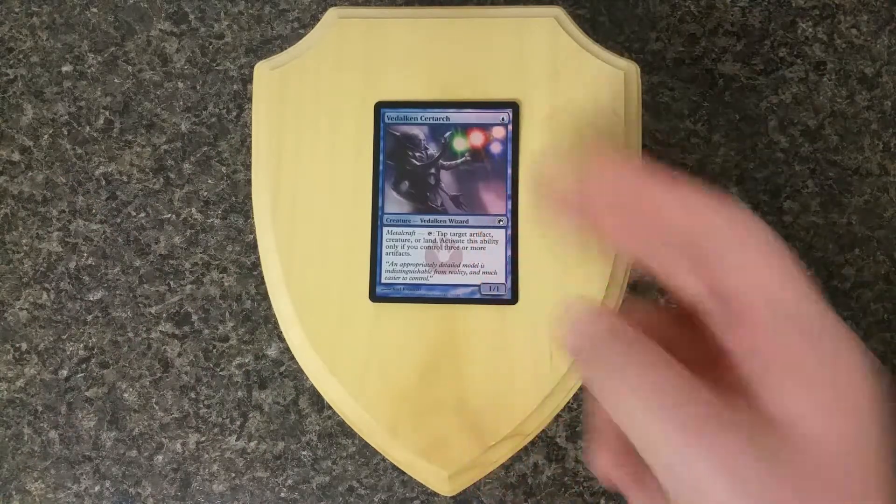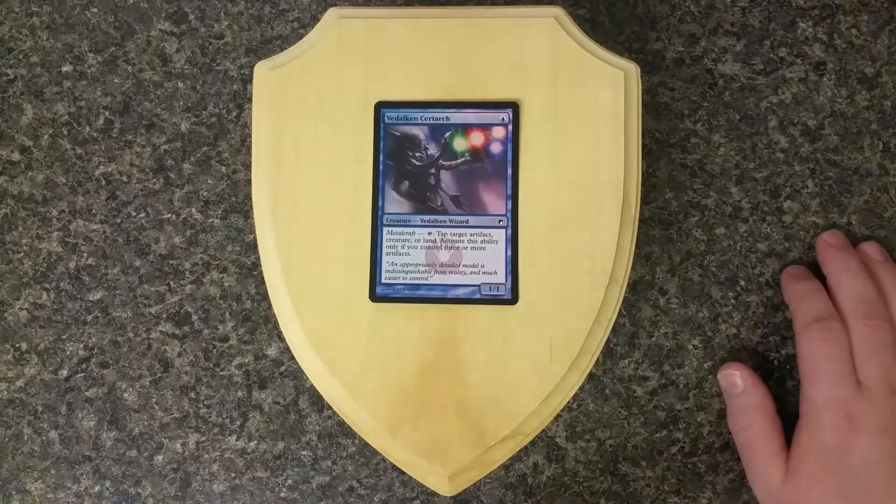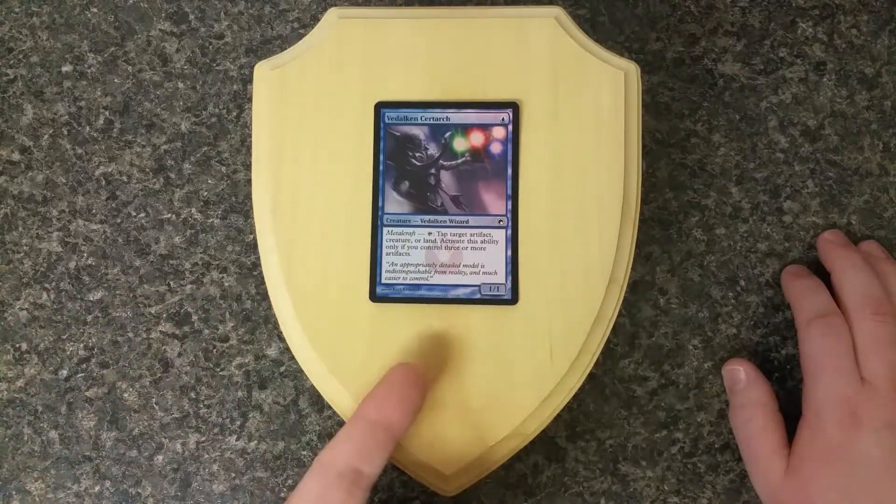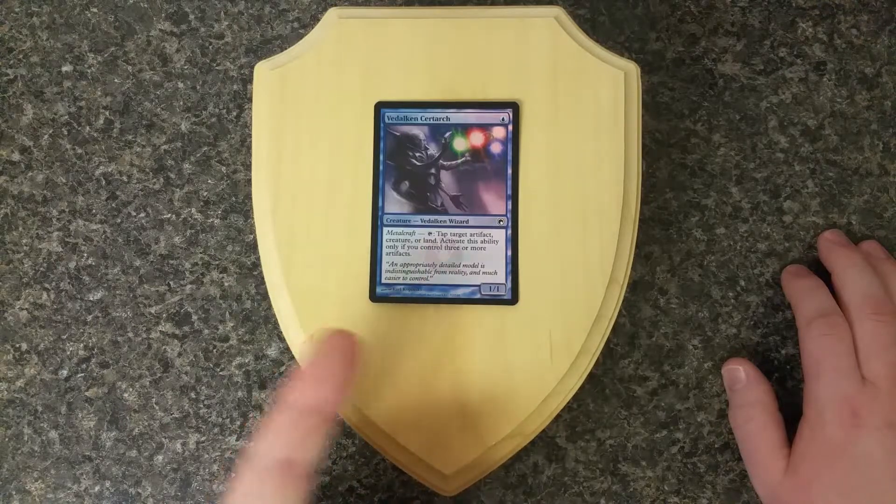All I know is it's a 1/1 wizard for one blue mana. It has the ability that if you control three artifacts, you can tap it to tap a target artifact, creature, or land.